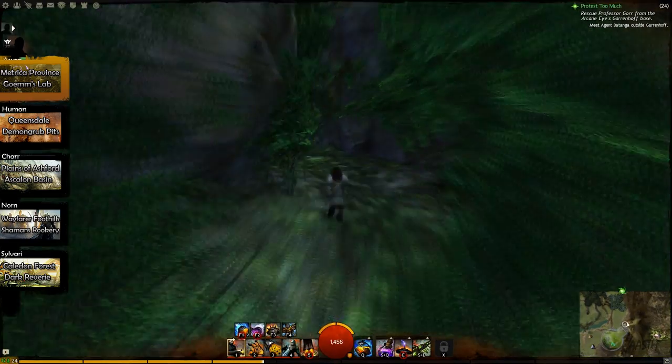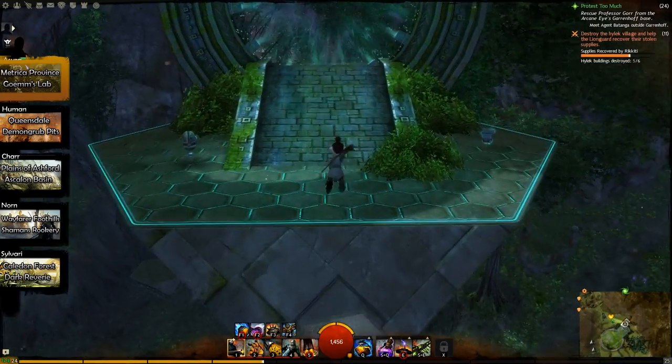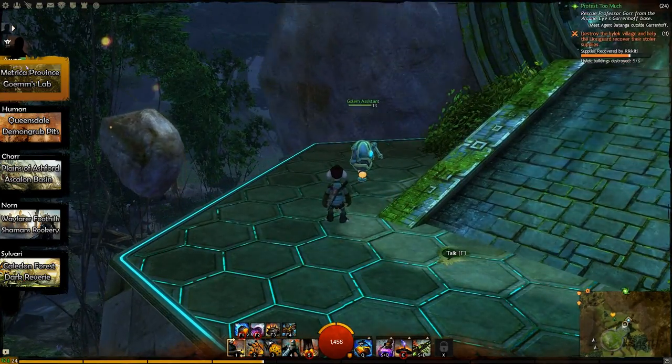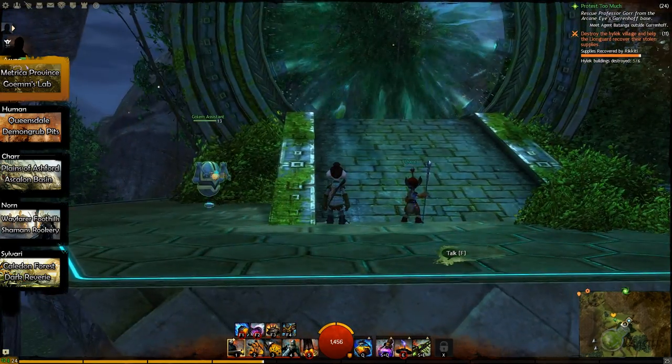In here you'll have some simple jumping ahead of you, but don't get comfy because this is just the warm-up. Once you eventually make your way across you'll see an Asuran portal happily floating in the air and a golem assistant right next to it. This assistant will be your best friend if you ever fail one of the parts — and you likely will — as he'll teleport you to different sections so you don't have to redo those you've already passed.